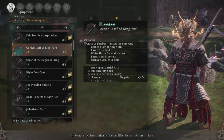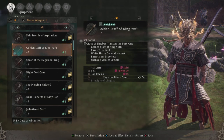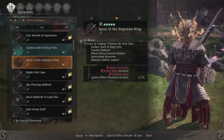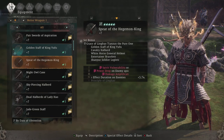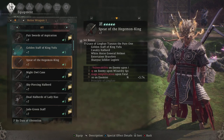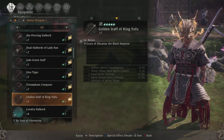Let me show you this — the golden stats of King Yufu. This is just a random roll on a random weapon and it just happened to drop with that set bonus. I also got it to drop on the spirit of the Hegemon King, as well as another weapon I showed earlier.